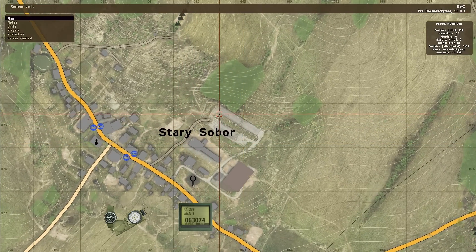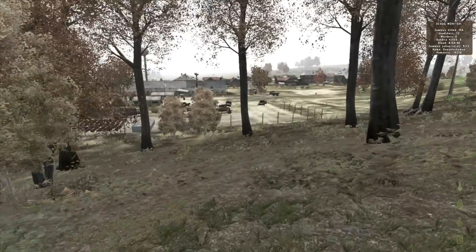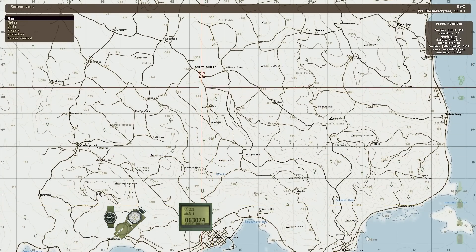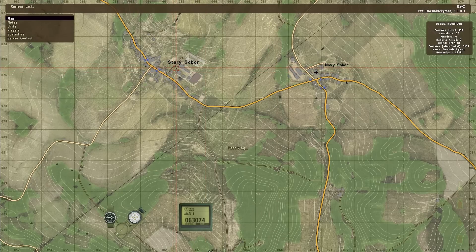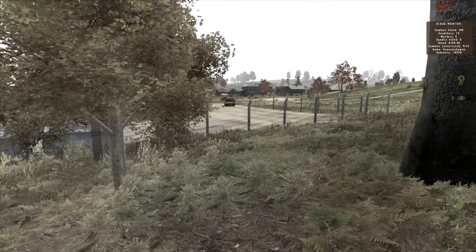It's in Stary Sobor, in the military tents. You can find Stary Sobor by going north of Cherno. Novi and Starry both have really good loot. Military tents give you like AKMs, even this gun right here I have.